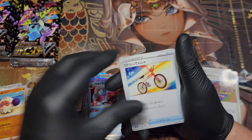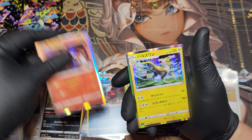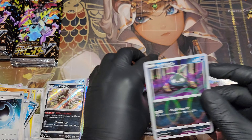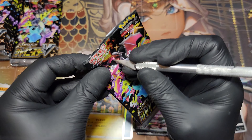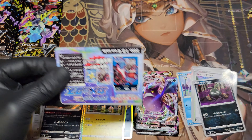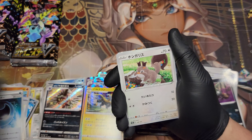Let's see. Heatran, Boltund, VMAX Crobat, and a little foily Trevenant — not a Shiny, it's a Foily. These are special Circle Foils that you get in these packs, which is exclusive to Japanese cards as far as I know.